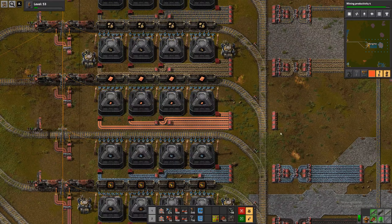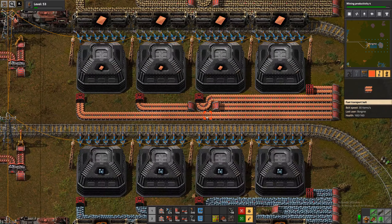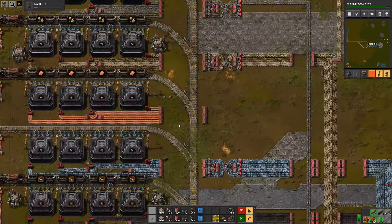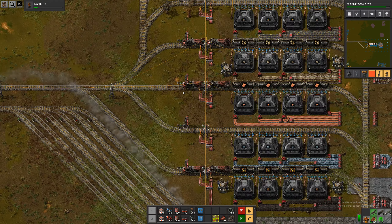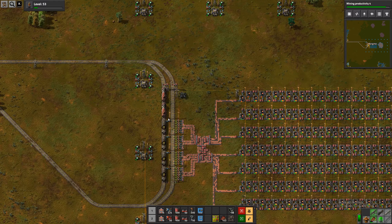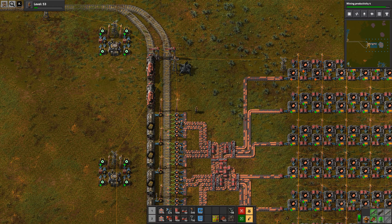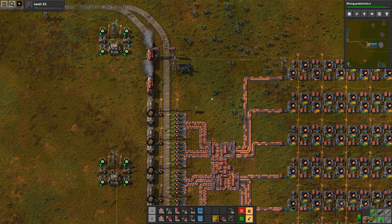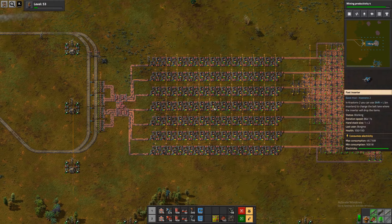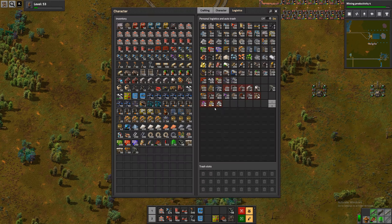We are just unloading here and not using it for anything. Why do we have train rails here? I guess I just stopped my file train too close to some of these inserters at some point. Now I have enough filters here, so we can let this train go again, and I guess we just need to go back to the base.